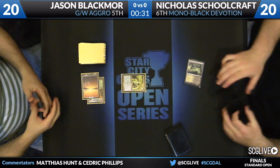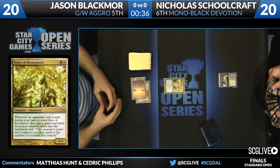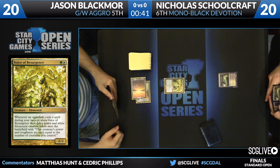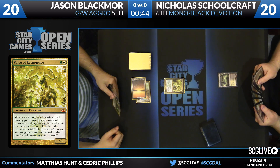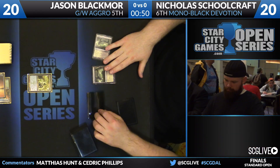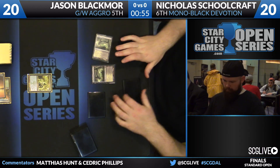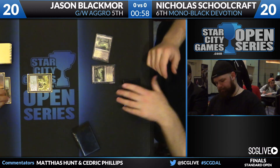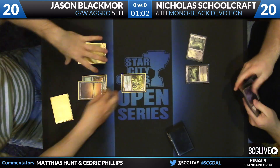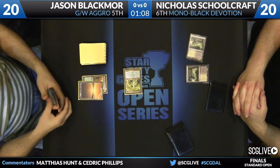It is a Voice of Resurgence — one of the better cards Blackmore can play on turn two, arguably the best, as he does have a Fleecemane Lion he chose not to cast. Schoolcraft will untap. Voice of Resurgence is doing a lot of work here — there's a Devour Flesh in Schoolcraft's hand. He's definitely on the all-kill-spells plan: Heroes' Downfall, Devour Flesh, and Underworld Connections in hand along with some lands. Voice is a pretty good card in that it will negate that Devour Flesh — it'll eat straight-up two kill spells from the Mono Black deck.